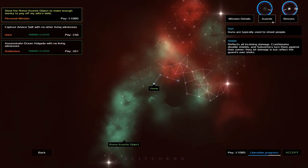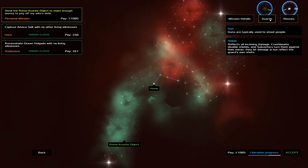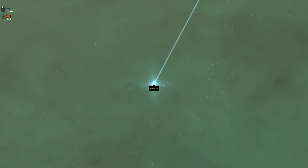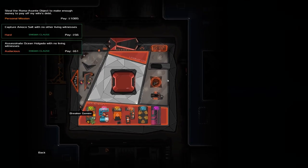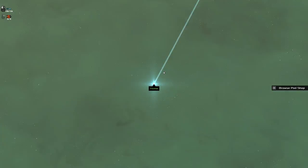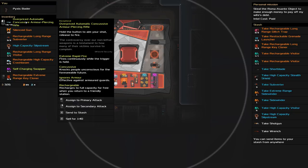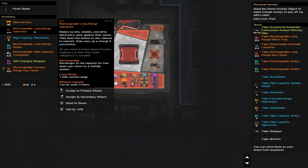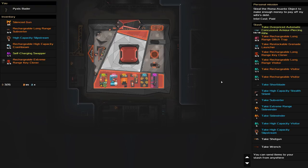Personal mission: guards with shields, bosses have shields, concussive gun, heat sensor, sentry guns, 43-series guard kit. It's all about taking out the guards. Do they have armor? Shield — didn't say armor. So I don't need the gun I just picked up because it ignores armor but they're not armored, they're shielded. I'll stash that. Silence gun — always useful. Definitely need a subverter, definitely need a crash beam. Probably going to get rid of the visitor for now, keep the slipstream, swap is okay, definitely need the key cloner.